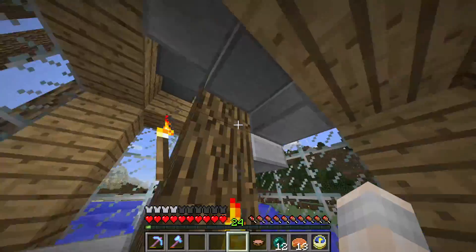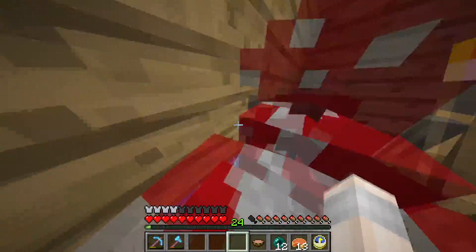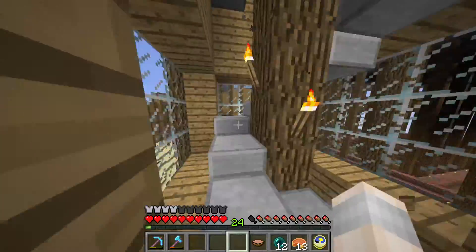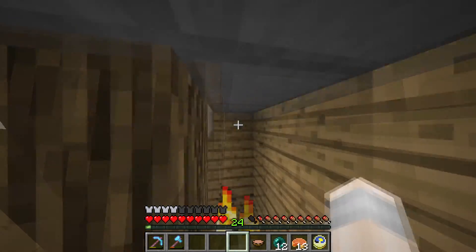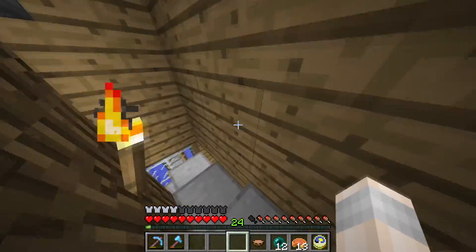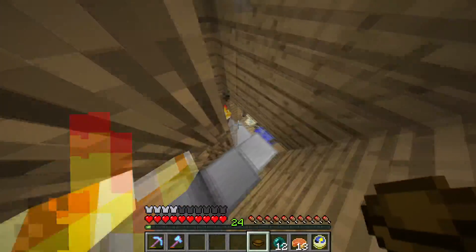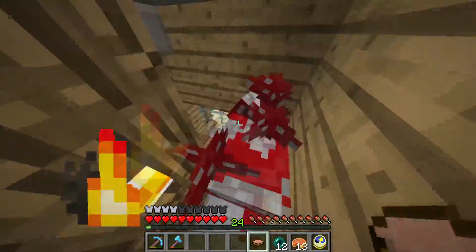I decided to go through this tower and put in a large staircase all the way up. There's a mooshroom in it — God, these mooshrooms are invasive, they're like a pest. I went through and put in a large staircase going all the way through, but there is a minor problem: when I reach the top it just hits a roof, and I'm not breaking through that because what's up there is more important than having a staircase go all the way up. So it's just going to wind up being a very large staircase.